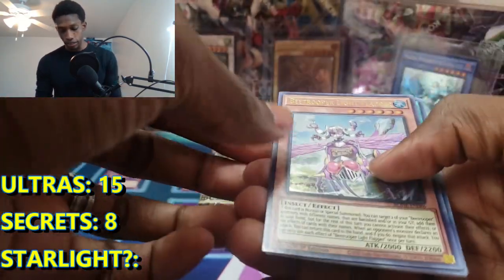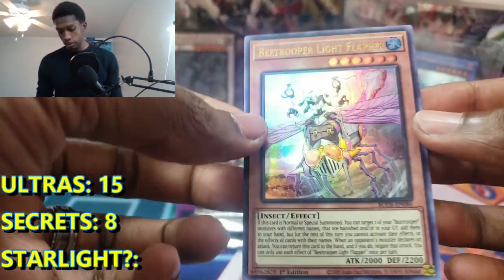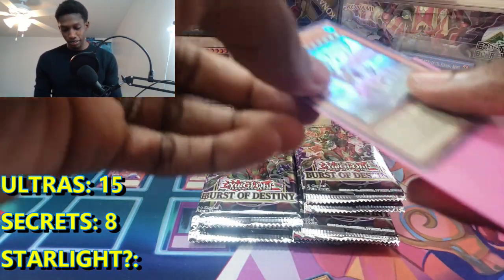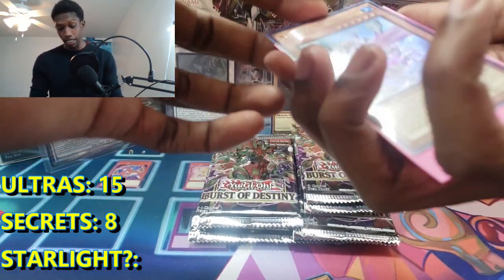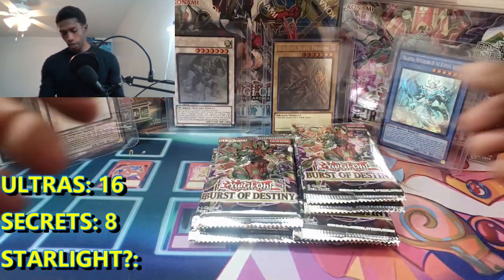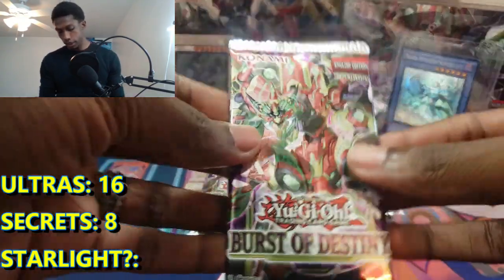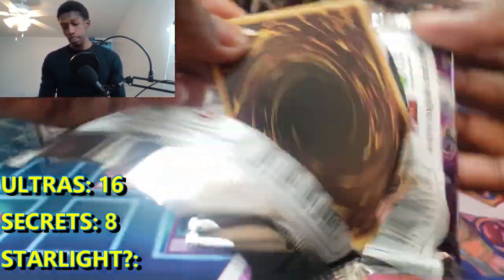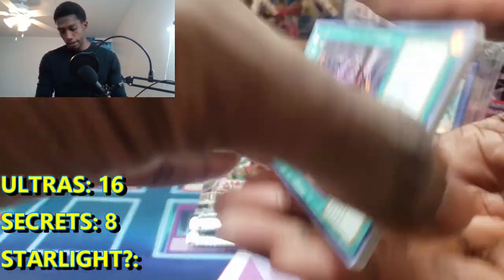It's an Ultra Rare! B Trooper, a light clapper. Most of the Ultra Rares in here kind of suck, especially the B Trooper ones unfortunately. But I actually have a B Trooper deck that I play on EDO Pro - it's actually not bad. We are doing really good. We just need one more Ultra. We pull another Secret, that would be insane - absolutely crazy.